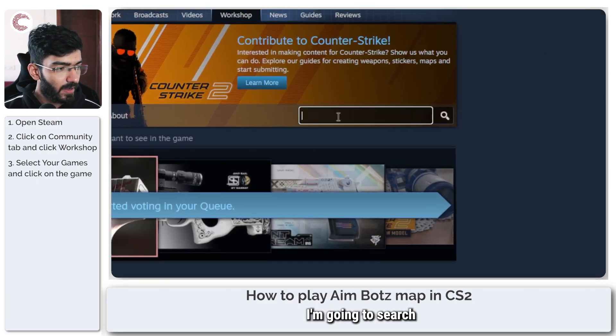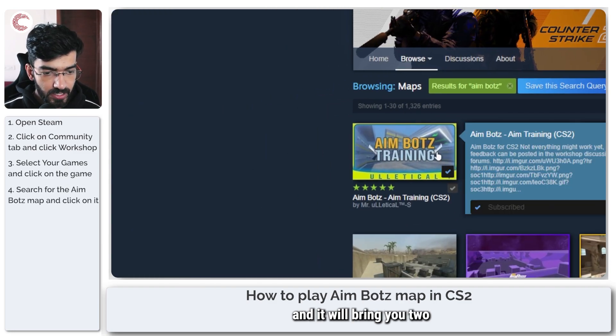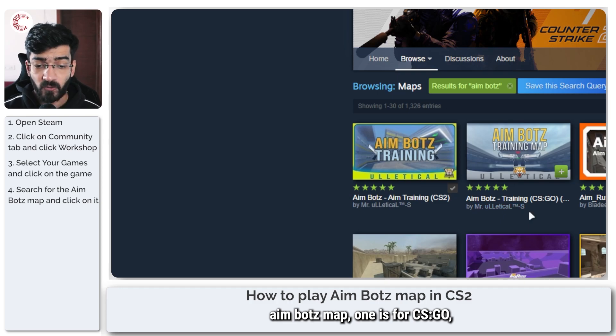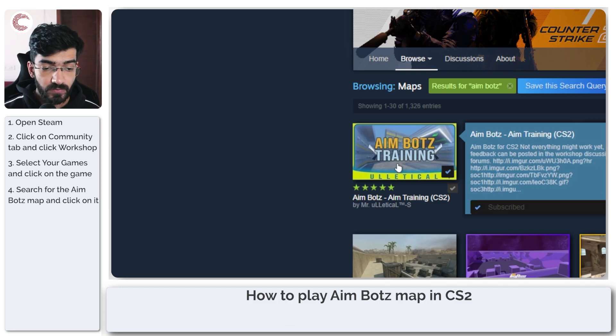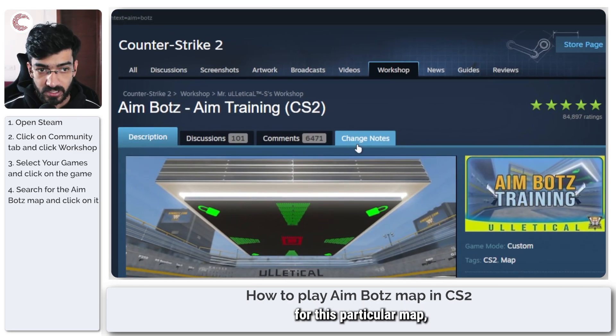Now in here I'm going to search for AimBotz with a Z, and it will bring up two AimBotz maps. One is for CSGO and the other is for CS2. We're just going to click on it, and I will also provide a link for this particular map in the description below.